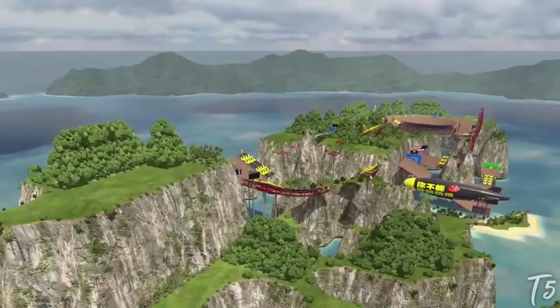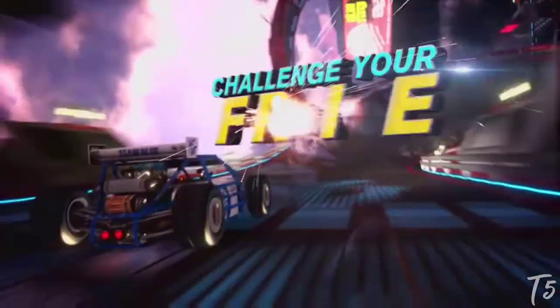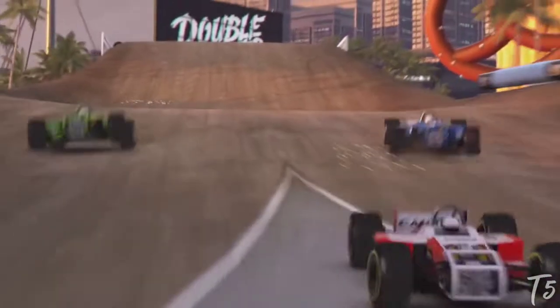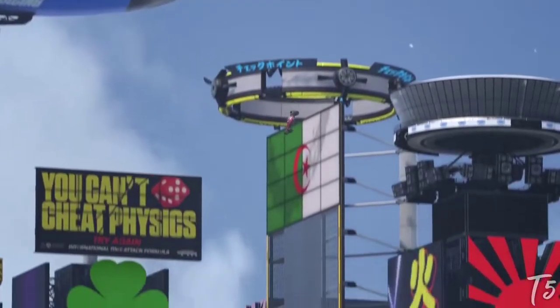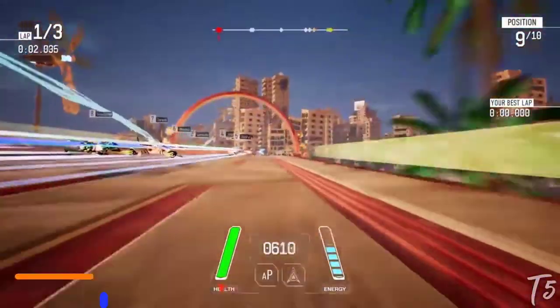Trackmania Turbo features loops, magnetic tracks, air jumps, and all sorts of tricks that would range from impractical to impossible in a real car. You can drive on 200 tracks in single player mode, or team up with another player as you both control the same car in multiplayer. You can even build your own outlandish tracks to share with friends. While Trackmania Turbo is one of the more non-traditional games on this list, it's also one of the more memorable.